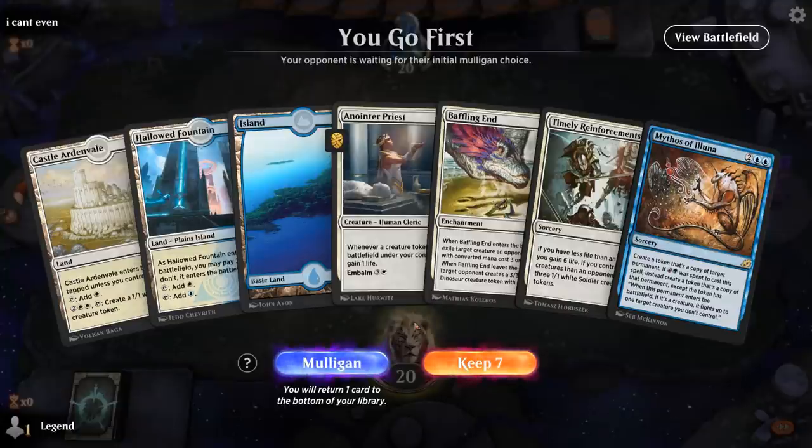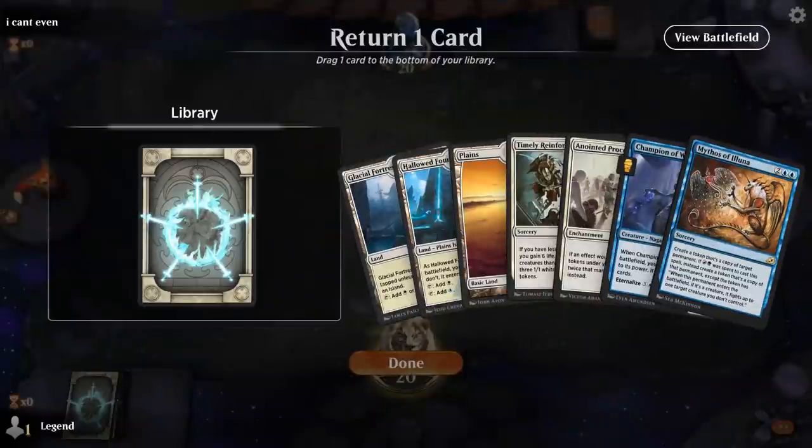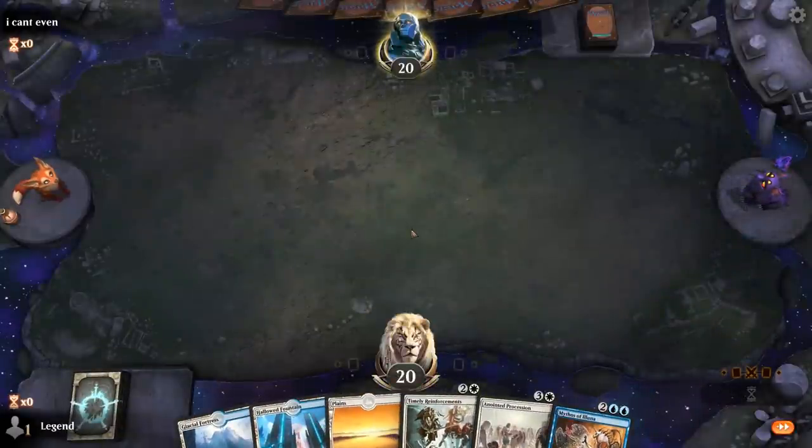We're on the play. This opening hand isn't amazing — missing Procession and maybe a draw-and-discard effect. I think this might be a mulligan. The next hand is much better. Do I keep Timely or Champion of Wits? I'll keep the Timely — it's a nice way to catch us back up if we fall behind after spending mana on Procession and Mythos. The Timely also synergizes with our Deserts; sometimes we can take damage from them to still gain the six life.